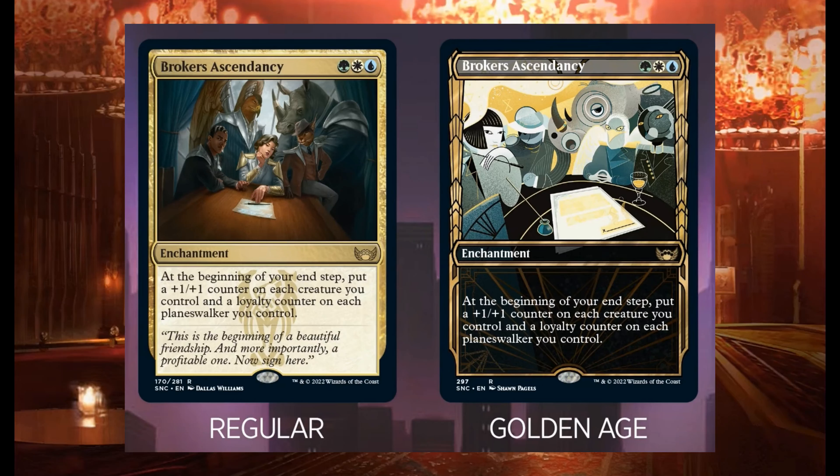Another cycle that will be completed thanks to Streets of New Capenna is the Ascendancy cycle, started in Khans of Tarkir. Broker's Ascendancy is one of them — for one green, one white, and one blue, it's a rare enchantment. At the beginning of your end step, put a plus one plus one counter on each creature you control and a loyalty counter on each planeswalker you control. There will be one Ascendancy for each family, in both regular and golden age versions.